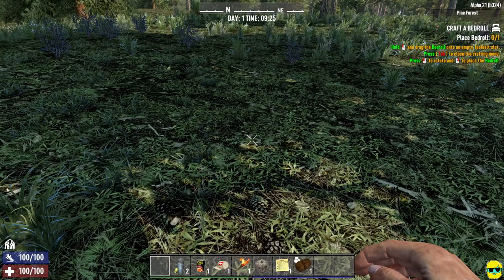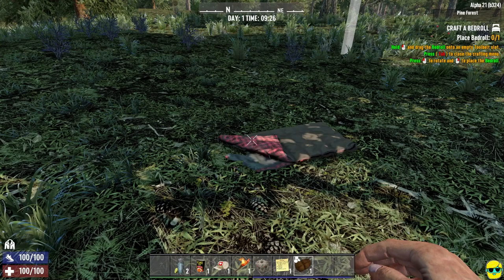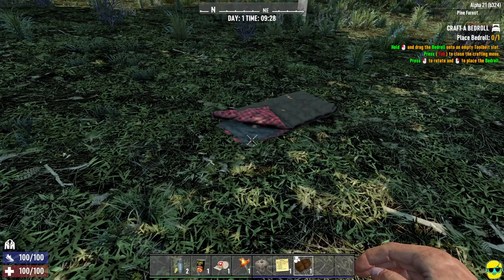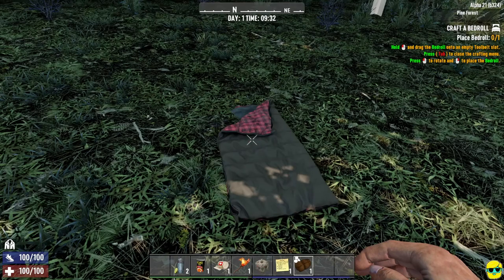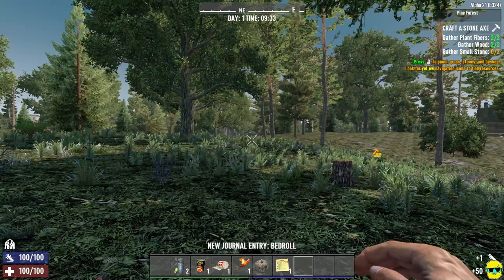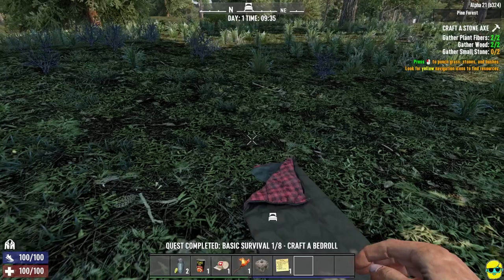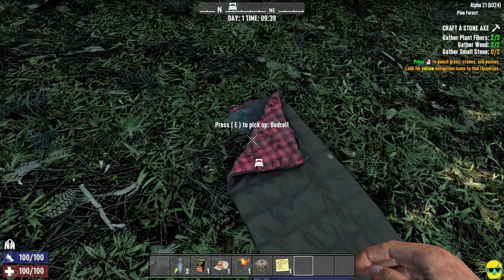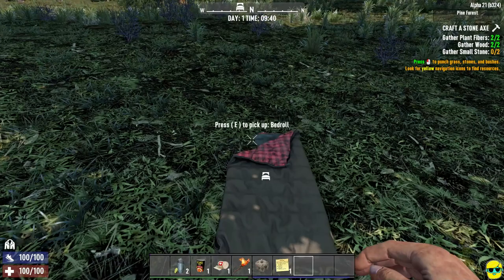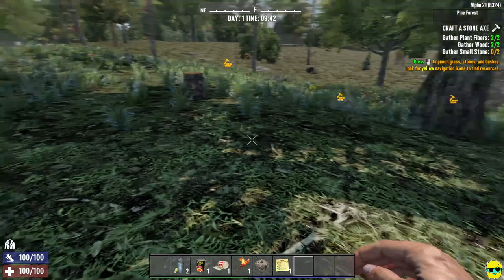I'm going to push Tab to close and then put down the bedroll. Selecting it from slot 8, I can rotate it with left click and place it with right click. Now there's a bed icon on it — this is basically our spawn point. If we die, we respawn at this sleeping bag. There is no sleeping in 7 Days to Die; you never need to rest like in Project Zomboid or other games. You stay up all the time.